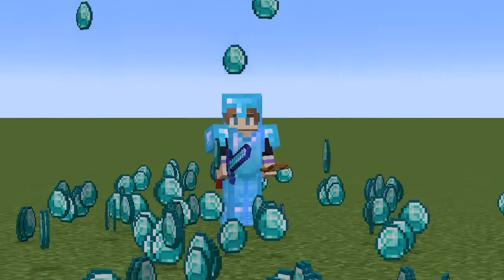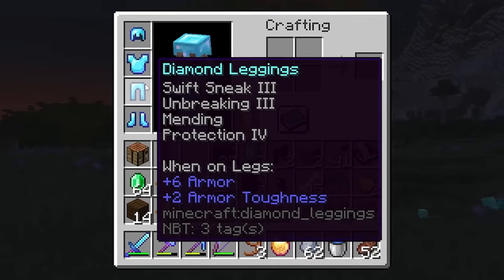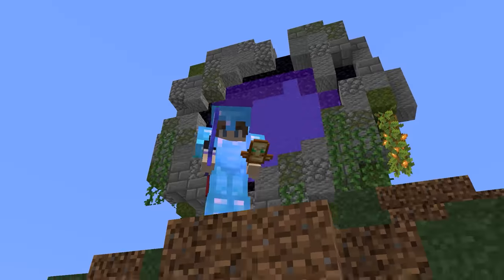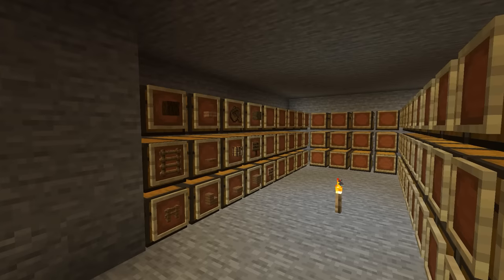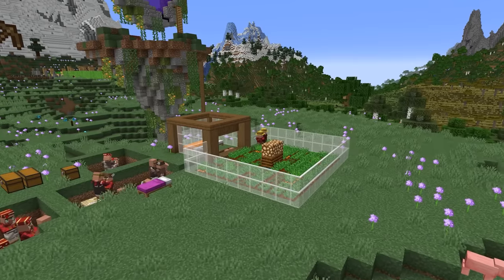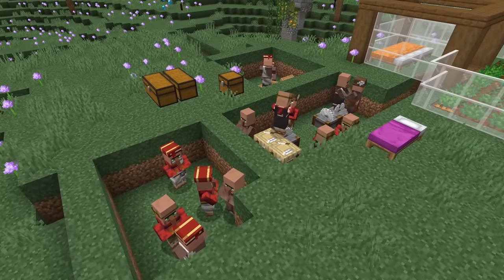Last episode was all about getting OP. I got villagers, maxed out all of my armor and tools, and looted a woodland mansion for some totems of undying. As I was doing that though, I left a lot of projects unfinished. The storage cave I started isn't done, this villager breeder needs a building around it, and all of my villagers are just in these dirt holes. So today, we're gonna fix all of that.